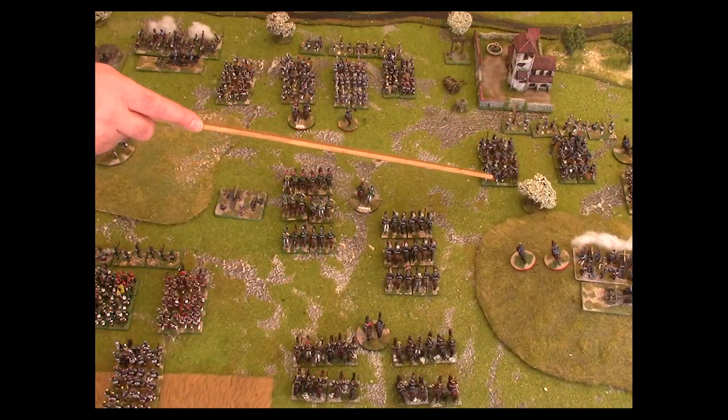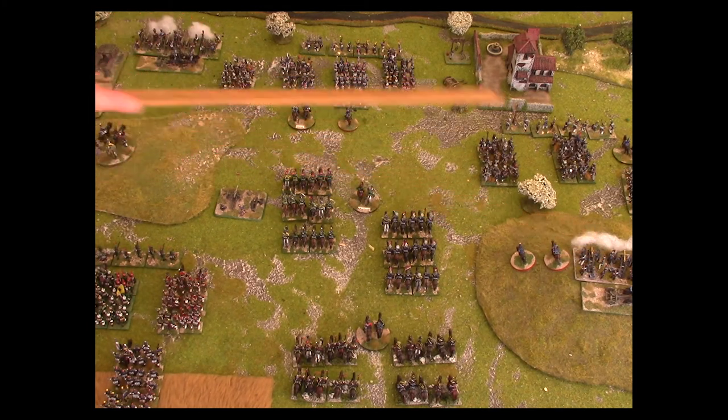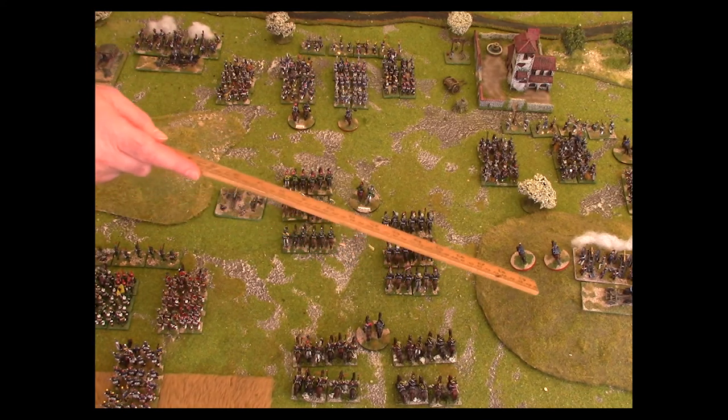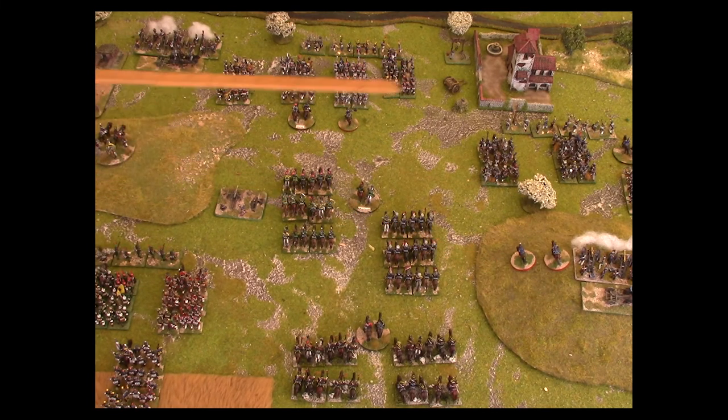Our first brigade has an artillery battery attached to the infantry brigade, and the second infantry brigade also has an artillery battery attached. Our third infantry brigade has no artillery attached, and the cavalry has no artillery attached. The three ADCs were posted two to the artillery battery with an assault fire tasking, and one to the lead infantry brigade with a brigade attachment, which will give us a reroll should our initial roll be hesitant.